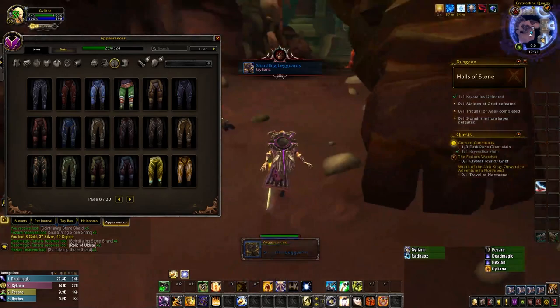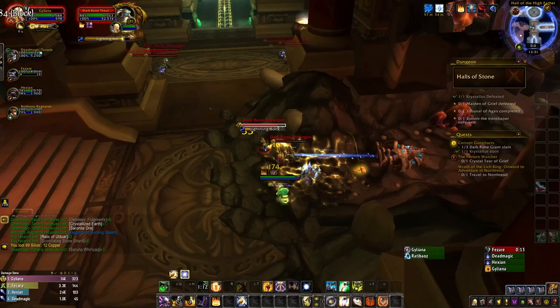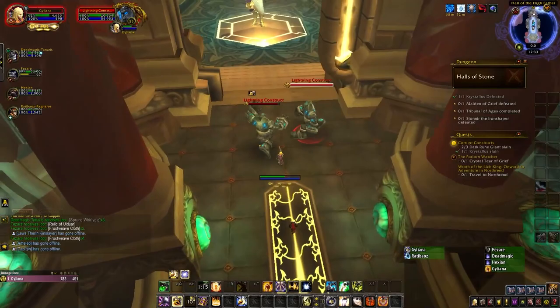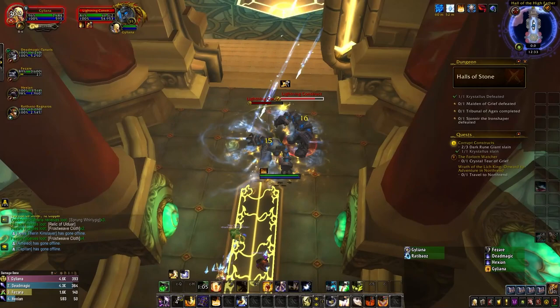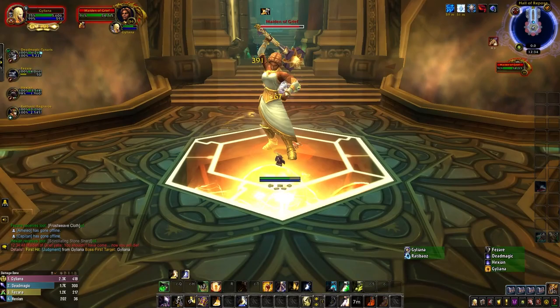Once Crystallis is dead, you can jump through the nearby hole in the floor, which will immediately take you back to the entrance of the side area. From here, head right and clear out the trash before Maiden of Grief. The first room will contain three more packs of Theurgists and Warriors — pull them one at a time, drag them back, and have the tank face the mobs away. The hallway up ahead will have one more Dark Rune Giant, and then you'll have to fight two Lightning Constructs outside of Maiden's room. They have an Arcane Explosion so ranged players should stand back, and their Chain Lightning should be interrupted.